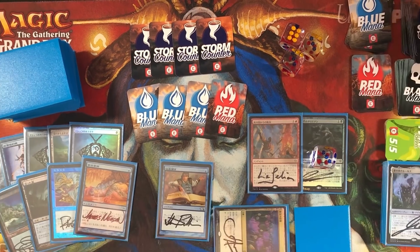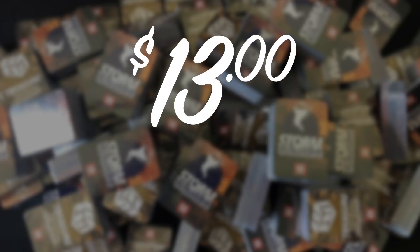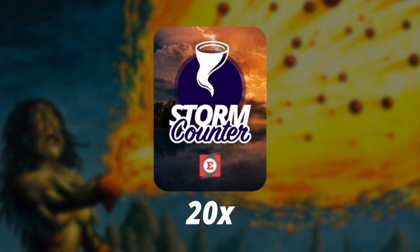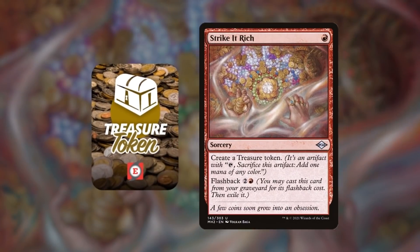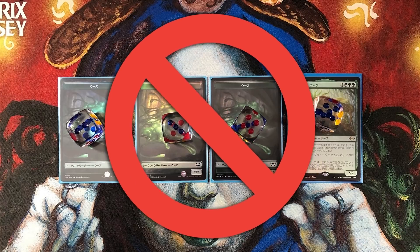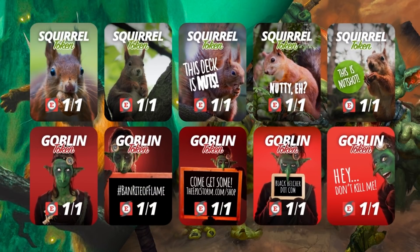Playing your favorite combo deck in paper just got easier with the Epic Storm Mini Token Pack — $13 at theepicstorm.com/shop. It includes 64 double-sided mini tokens (128 total): 10 black, 10 blue, 10 red, 5 green, 5 white, 3 colorless, 20 storm counters to count up to 20 for Grapeshot, a Galvanic Relay exile indicator, 4 Treasure tokens for Strike it Rich, 10 Monk tokens for Vintage, and 8 Progenitor Ooze tokens. Also 20 Squirrel and 20 Goblin tokens for Chatterstorm vs. Empty the Warrens.